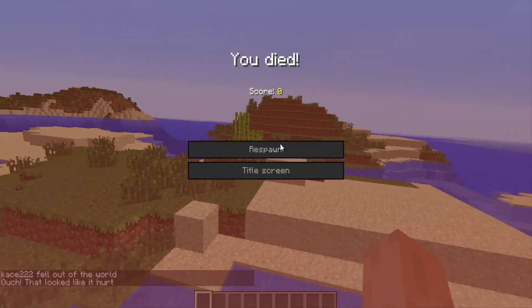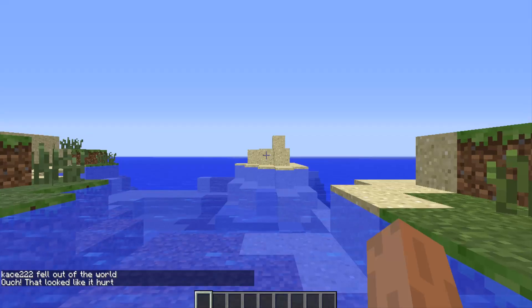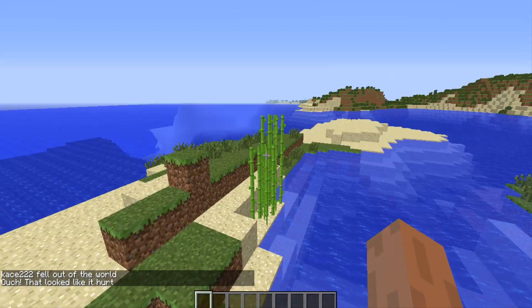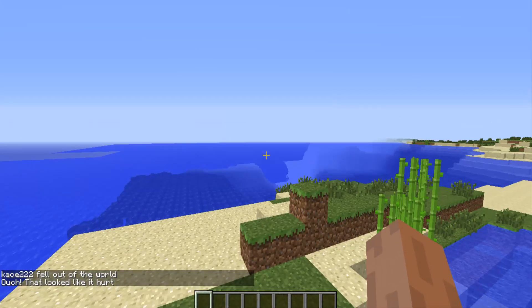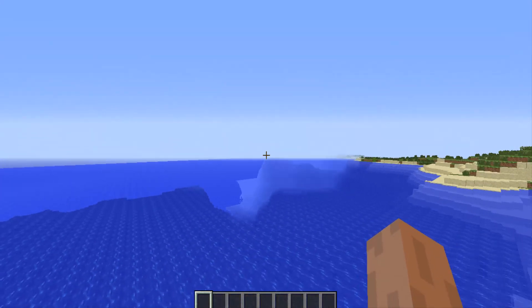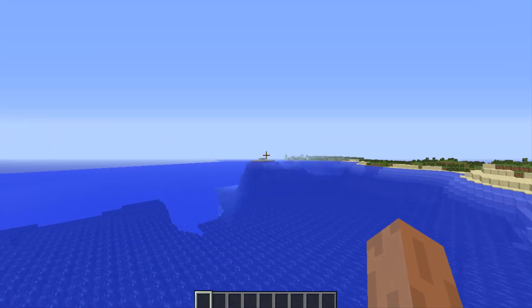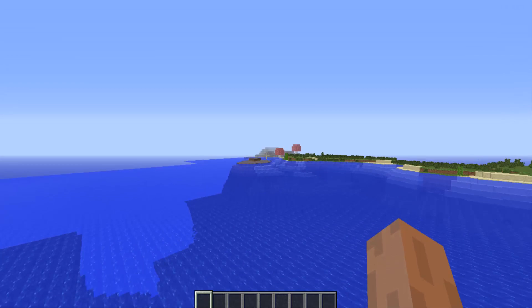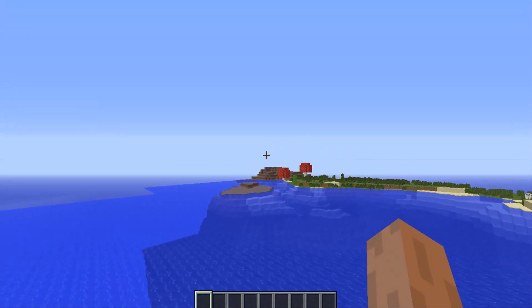From the spawn location, all you have to do is you'll spawn somewhere in this vicinity here. Since they have a different spawn type, all you have to do is come towards here. If you have far render distance on you might be able to see them.